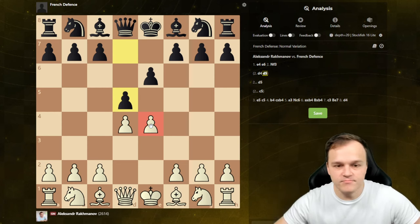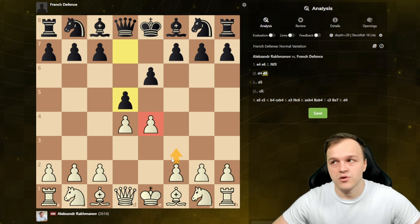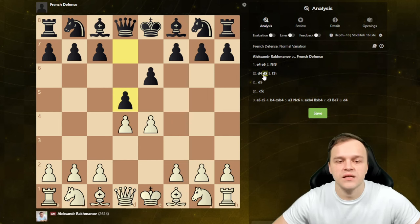White's options to resolve the e4 pawn situation include: moving it forward, taking on d5, or defending it somehow. A move like f3 is ugly — by the way this is possible against the Caro-Kann but even there I don't recommend it. They call it the Fantasy Variation, but if you are lower than 2000 on Chess.com don't play that; don't weaken your king. Here f3 is just losing because of queen h4 check after d4, f takes e4, queen h4 check.